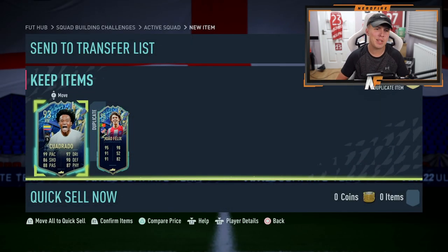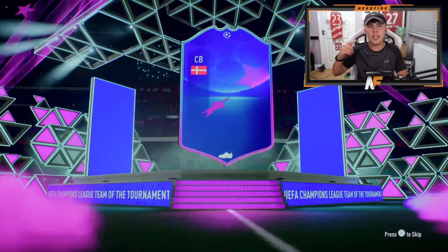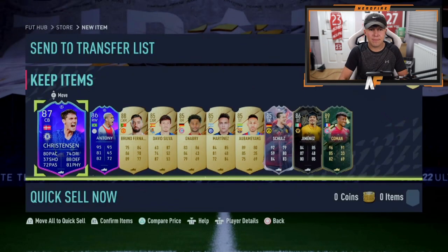Probably the final pack for today — I don't think we're going to beat the last one. Ronaldo and Salah in the same Team of the Season pack — that's going to be hard to beat. This one has Christensen on the front, which isn't a great sign. Hopefully there are some better cards behind him. Oh deary me — that is absolutely horrific. Not a good way to end this video.